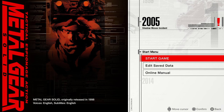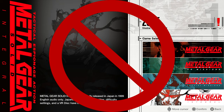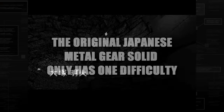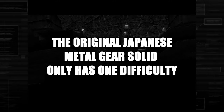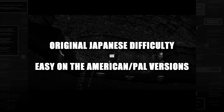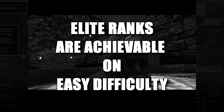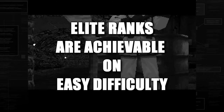It's important to note that when I say the original Japanese version, I mean this specific version — don't be confused by Metal Gear Solid Integral. The reason we're playing on this version is because the original Japanese release of Metal Gear Solid only had one difficulty, which is equivalent to easy on the Americas and PAL region versions. This means you're essentially getting Fox or Big Boss rank by playing on easy instead of hard or extreme.